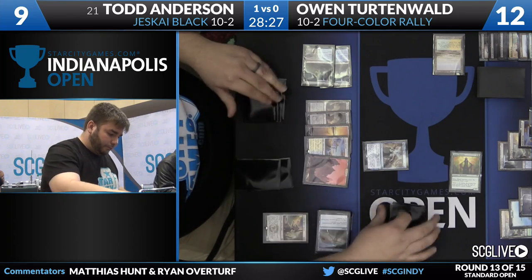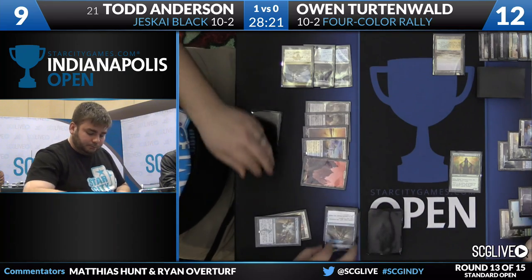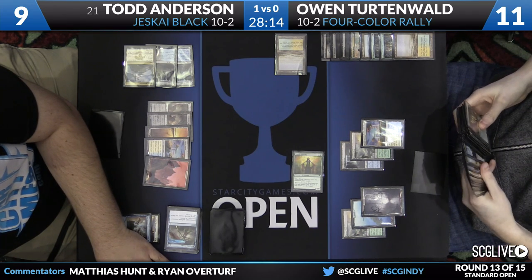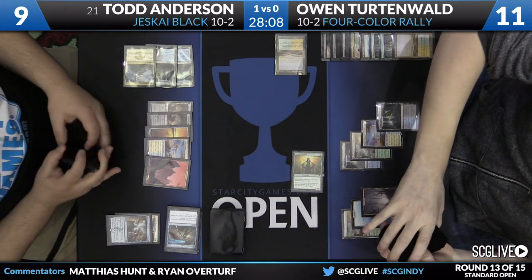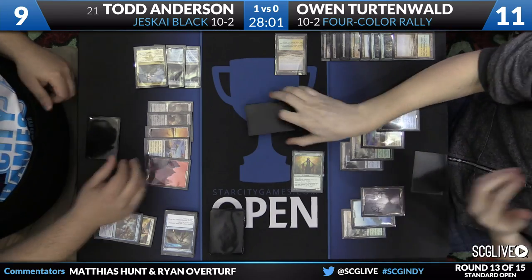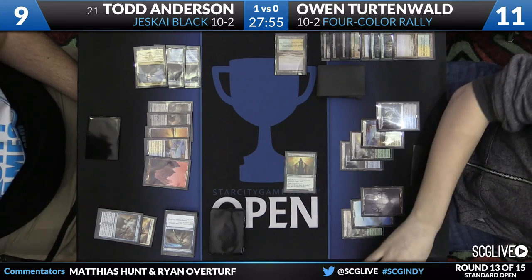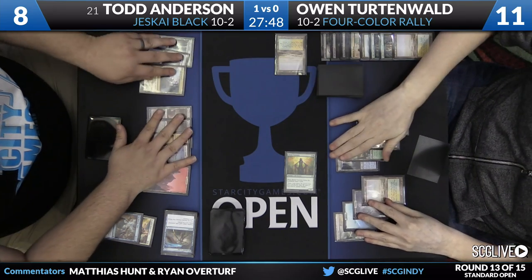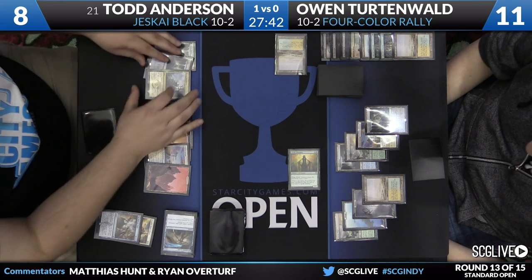Three Jaces in Todd's top seven from the Dig, but he wants none of them — he takes another Disdainful Stroke and a Kalitas. His hand is now two Disdainful Strokes, two counterspells, Kalitas, and lands. One blue mana untapped. Todd is trying to protect Kalitas from Murderous Cut while keeping himself safe from Rally and Collected Company. There's vulnerability — if Todd plays Kalitas and Owen has Fleshbag Marauder, Kalitas just dies. Todd wants the counterspells first; in the next turn or so, Kalitas will come down.